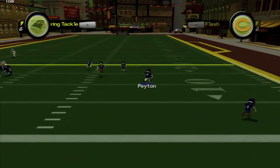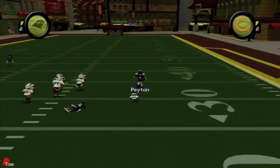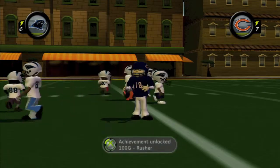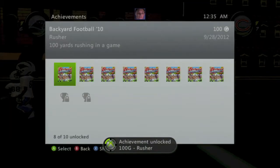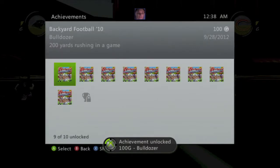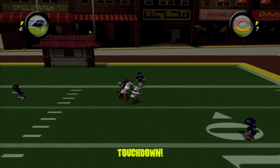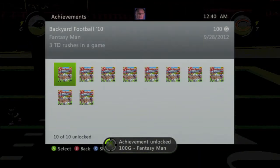The easiest way to grind the achievement: if you hold the right bumper, that will do your sprint. You pretty much just have to do 100 yards to get an achievement for 100 gamerscore. And then for 200 yards, you get another one for another 100 gamerscore. And if you happen to be scoring touchdowns with these, after your third touchdown you should get another achievement for another 100 gamerscore.